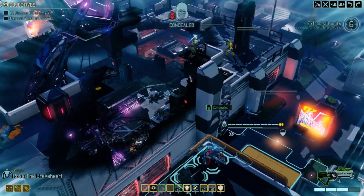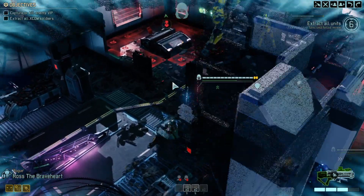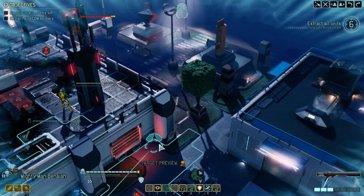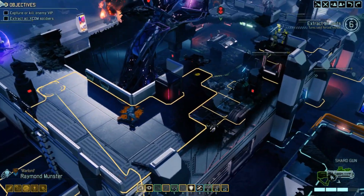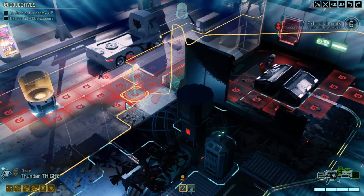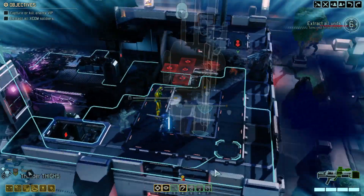With Ross, I'd like to rush down here and get into a position where we can shoot the priest and potentially knock out this VIP as well. Our style is making the rounds - okay, even more enemies. We probably want to go to the high ground. Let's get Monster over to this far position so we can help out. With Thunder Thighs, we want to conceal and move up to a position where we can just spot them for now.